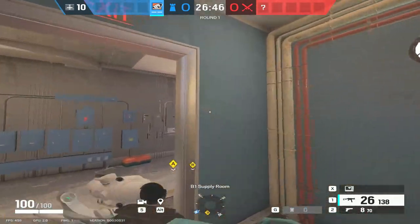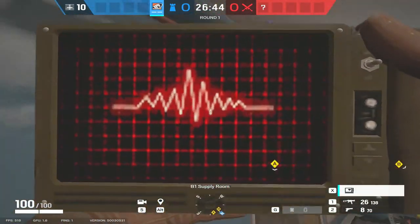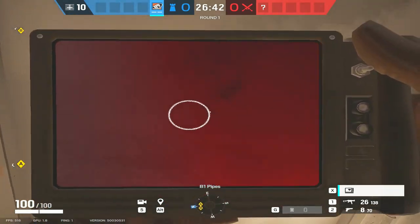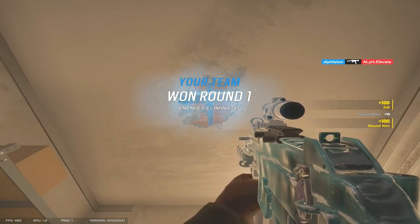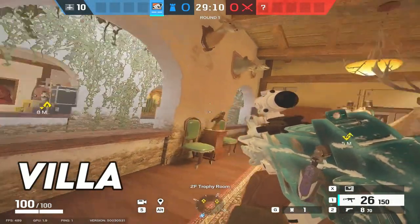Canal basement — another really good spot for Pulse. Let's see if we can try and headshot Ash through the floor... no, that's not a headshot. That's a shame. Cheers, Ash.